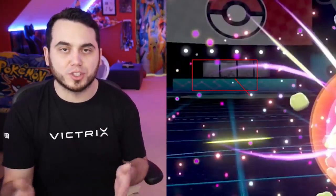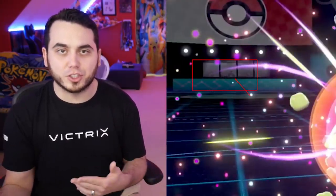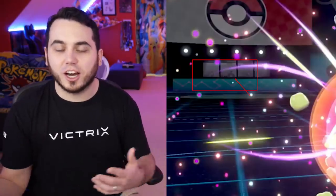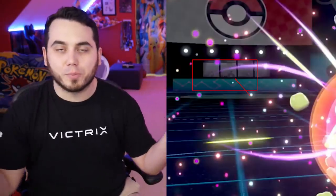There are a few screenshots where, when you zoom in, you can still see Chairman Rose in the background of the new Windenstar tournament. So it's very possible he makes a return by the Crown Tundra, again tied in with his potential brother or cousin Peony. We really don't know, but this is some crazy stuff.